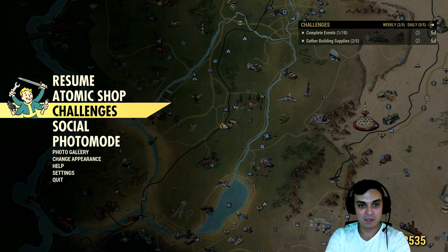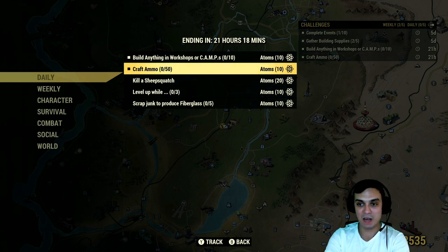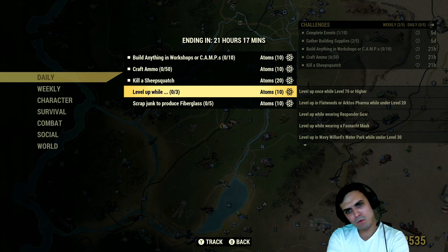Let's go to the dailies. Build anything in a workshop or camp — 10 atoms, super easy. Scrap ammo, super easy; 50 cal, I usually do 50 cal even without the ammo smith perk and it's more than enough. Kill a squash — I hope I'll find one on stream today because I decided I'll be streaming today as well. I actually want to take a break but I need to finish those questions.